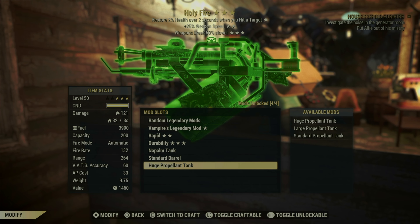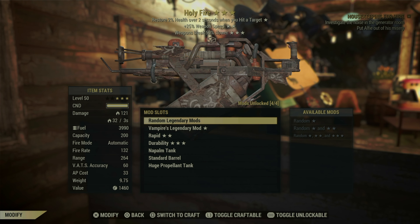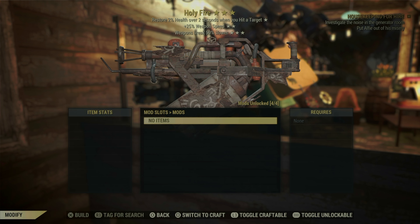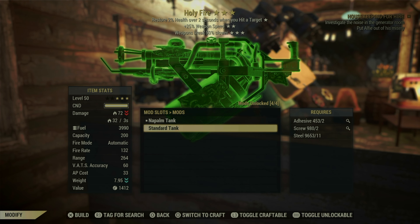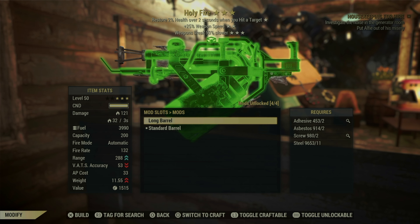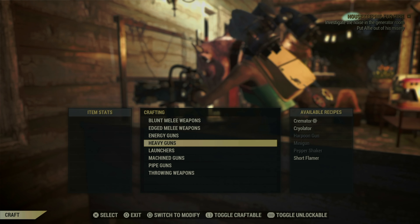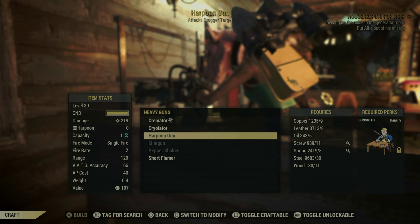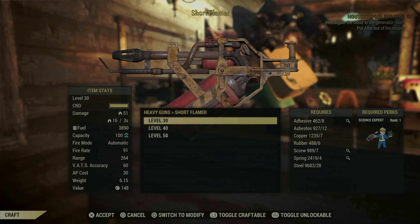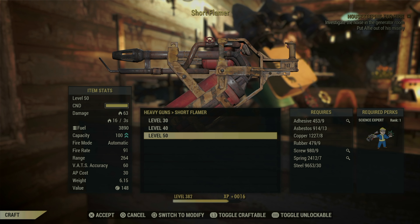So I bought the thing and I took it over to my workbench, just to discover that Bethesda does not consider the Holy Fire to be a flamer. Even though it has a fuel tank, uses fuel, and produces flames when it kills people, the Holy Fire is its own separate weapon — not in the flamer category — which means we can't actually apply this really badass skin to it.